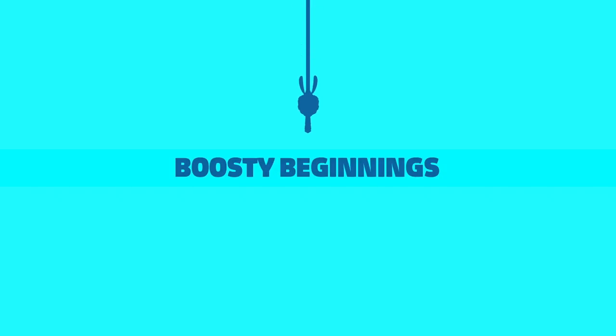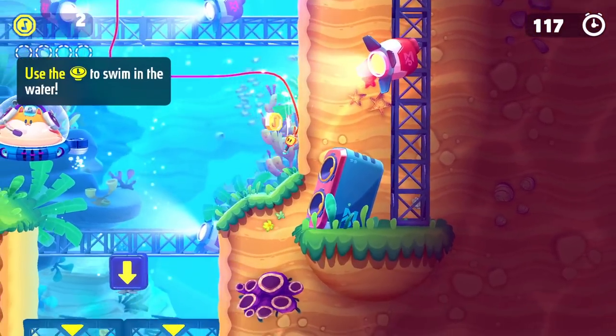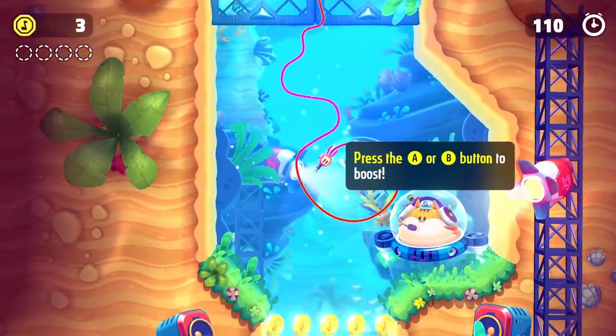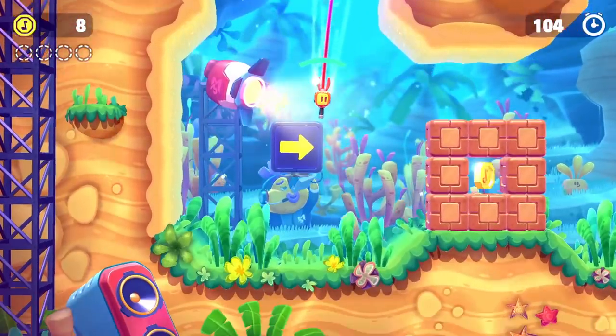Boosty Beginnings. I love the art style of this game so far, it's really colorful. Use the left hand links to swim in the water. It's really pretty. Press A or B button to use the boosts. So let's get these coins first, but then we can boost through the blocks, no problem.